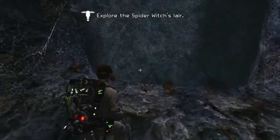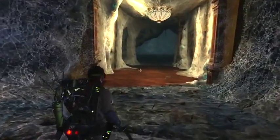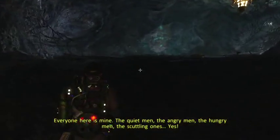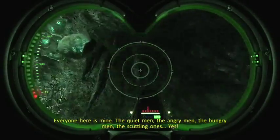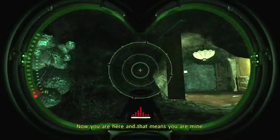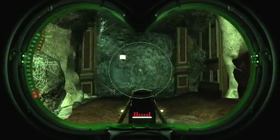Explore the spider witch's lair. I could call her a spider queen. Anyway, I'm gonna find the spider queen. This is basically the whole point of this area — you want to find the spider queen and defeat her, basically the boss. You want to use your PKE meter as a guide; it'll help you.